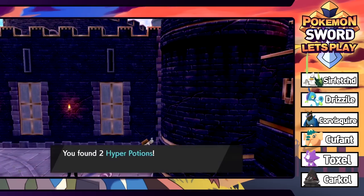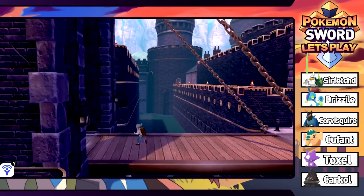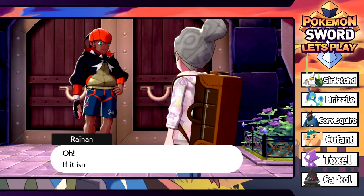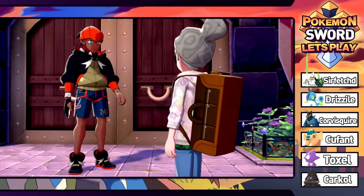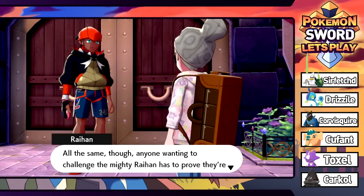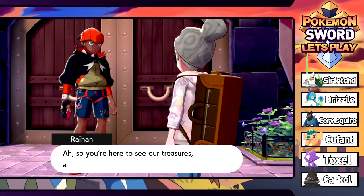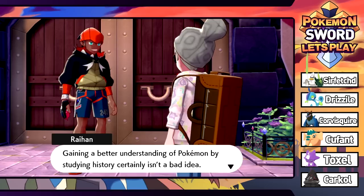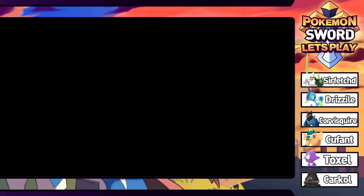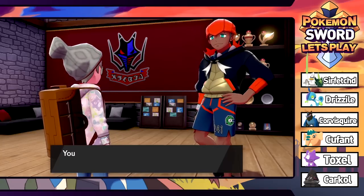There's a Pokeball over here that I definitely missed last time - we're going to snag that. There's another Poke Center here. What is popping over here? It's Raihan - if it isn't the trainer endorsed by the champion. He pulls out his phone to look up my name. Leon recognized my potential apparently. Anyone wanting to challenge the mighty Raihan has to prove they're up to it by earning seven gym badges first. He invites us to see the treasures in the vault and gives us his league card.